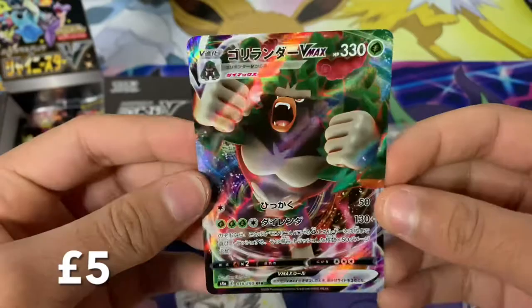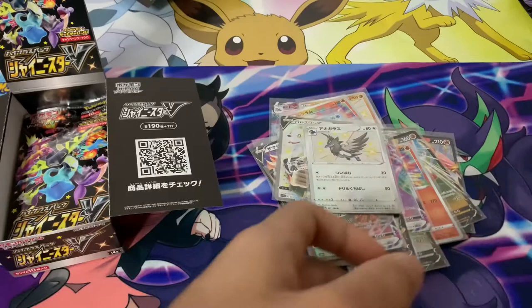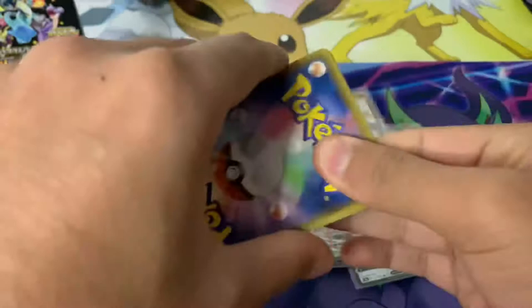We start with the reverse holo, Ducklett, energy — and there's another shiny! It's a shiny Coalossal, I believe — very nice. I would normally expect the rare cards to be clumped up at the back, but they're not. There's the shiny, then a holo, another holo, and then a Rillaboom V-MAX as the guaranteed V slash V-MAX card. It's so cool that you can get a shiny and the guaranteed V from one pack.